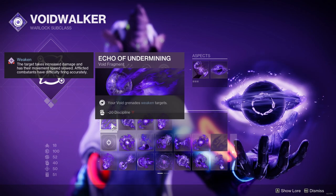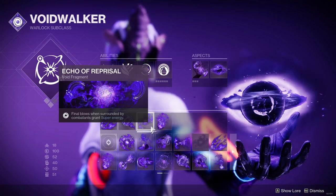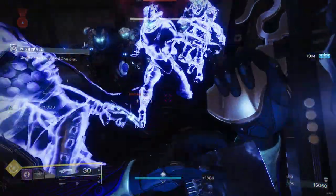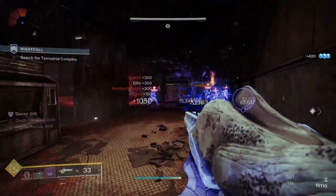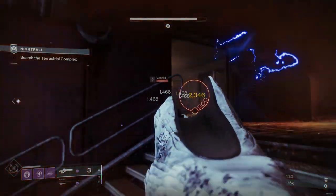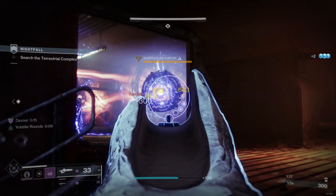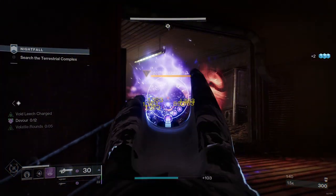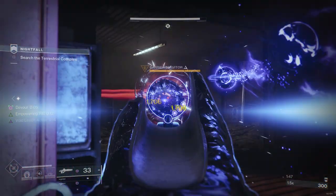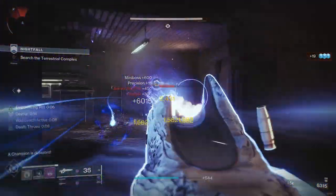Fragments are Echo of Undermining for weakened grenades, Echo of Instability for Void Weapon Volatile on grenade kills, Echo of Reprisal for additional super energy, and Echo of Persistence for increased duration of Devour. The explosive damage to proc Explosive Wellmaker in this build will come from direct grenade kills, volatile explosions because of Echo of Instability and the Pocket Singularity melee, and my super. To start the combat loop I throw a suppressor grenade and my Pocket Singularity melee to suppress, weaken, and make Volatile a powerful enemy — in this case a barrier champion. I then fire a few shots of Collective Obligation to leech all those debuffs before the barrier comes up.